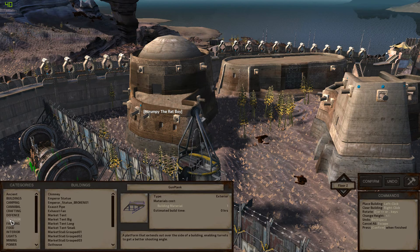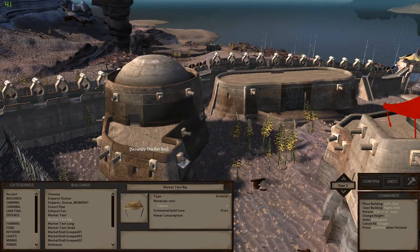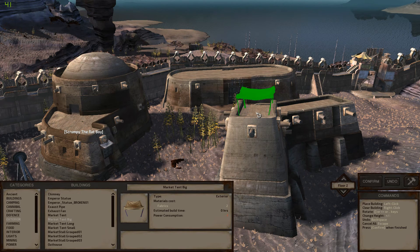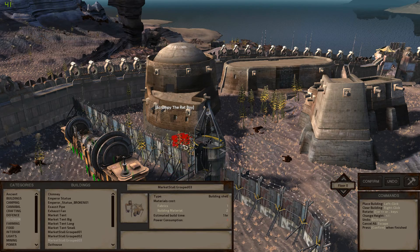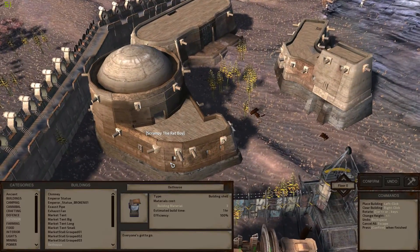There are so many exterior things — chimneys, an emperor statue if you want one, exhaust pipes, and market tents. The big market tent is really cool; if you're clever you can build them on top of roofs as well, which is super awesome. You can have little shady spots. Ratboy's old house had his bed under one of these. All kinds of tents — long ones, small ones, big ones. There are also stalls, though I'm not sure we'd want those inside. And there are outhouses — we definitely need one by the bar, around the back.